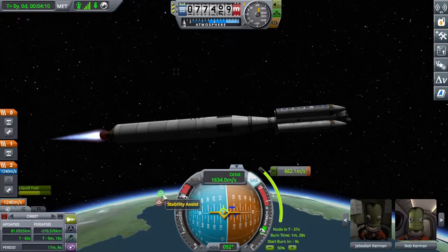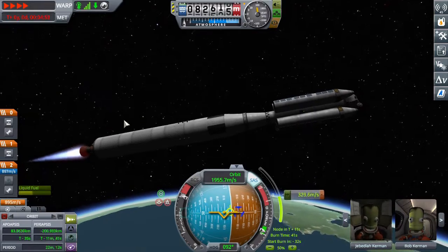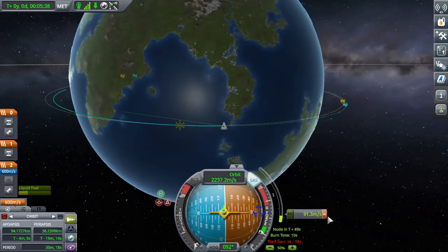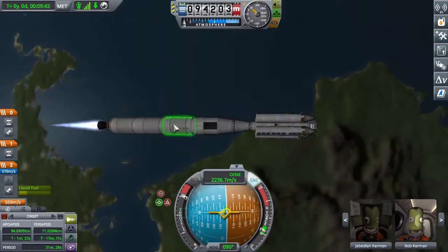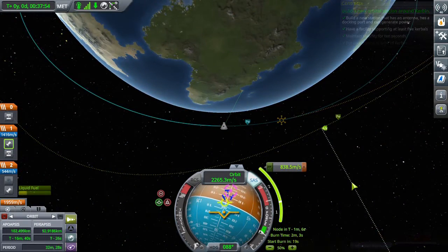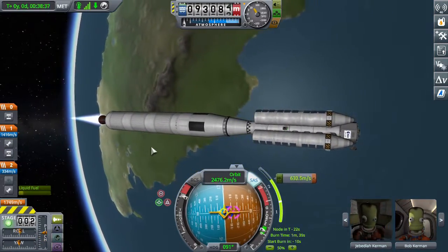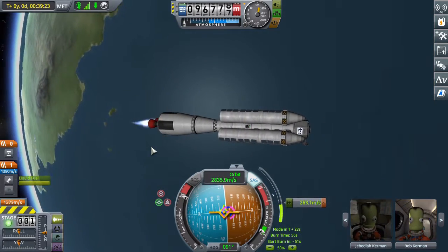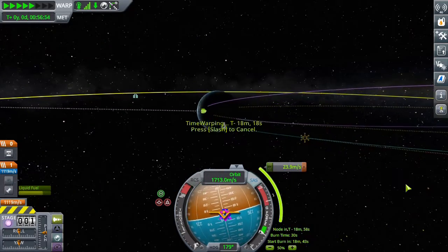As you can see, the space station doesn't look nice. That's because I don't care about making things look good. It's got the solar panels around it, and basically I just put everything that was required in it — solar panels, fuel tanks, antennas, five crew capacity. And to make a little bit of extra cash, I accepted the contract to put a space station into low Kerbin orbit, and then another one to put the station into low Mun orbit. So I used the same station for both missions and got double the cash.